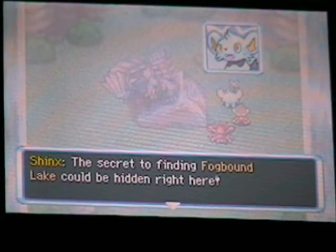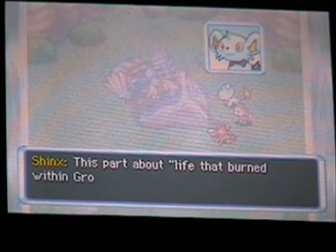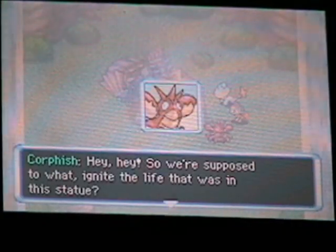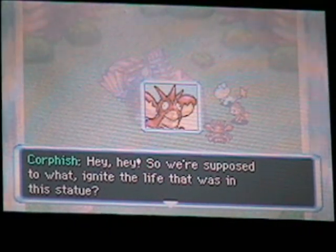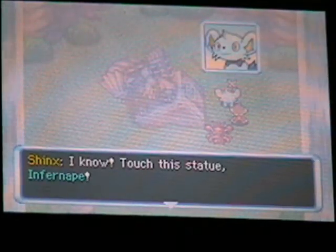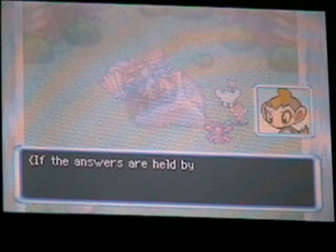So the secret to finding Fogbound Lake could be hidden right here. We're supposed to ignite the life in this statue? Shinx suggests touching the statue. Infernape touches it and gets a dizzy feeling — another vision. My camera isn't focusing on that at all. A voice says something, and then immediately another vision follows right after the first one.